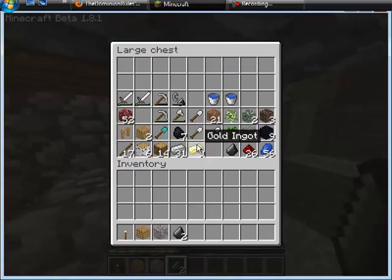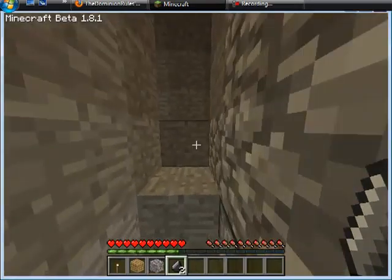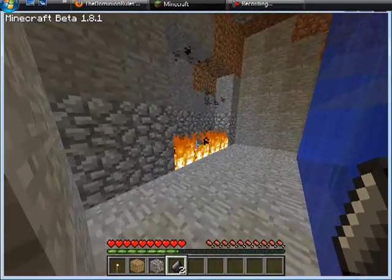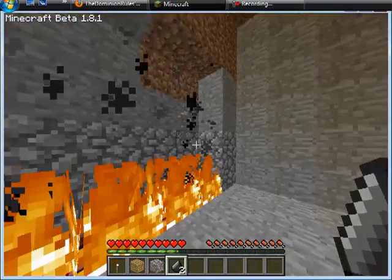Walk in. Got some chests. Random stuff. Crafting bench. Furnace. And then up here — I don't know really what this room is. Like, I have no clue. I just kind of built it.